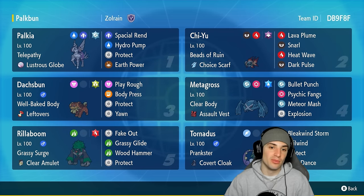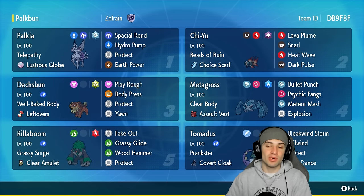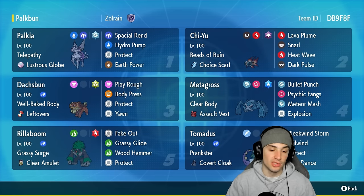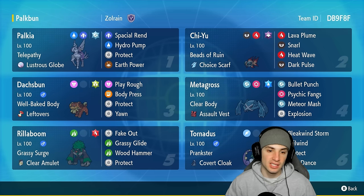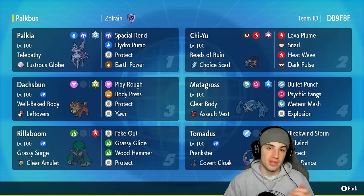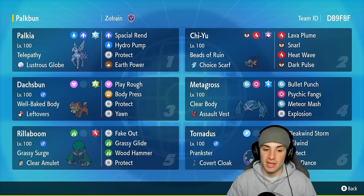The moveset for this Palkia is Spatial Rend, Hydro Pump, Protect, and Earth Power — a solid moveset with two STAB moves and one big coverage move. We already have Lava Plume Qiu, and we also have Well-Baked Body Doxspun — solid little combo there, one you've probably seen earlier in the Scarlet and Violet days. We also have Explosion Metagross, so we can pair that up with Telepathy Palkia, take no damage, and just explode for big damage.